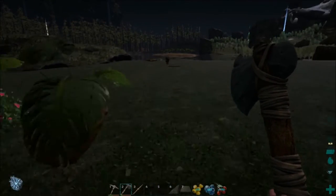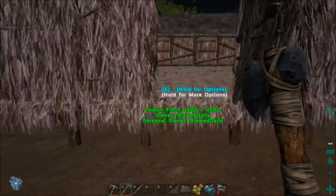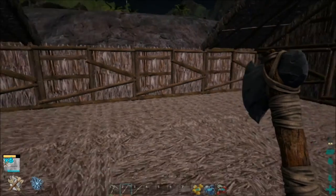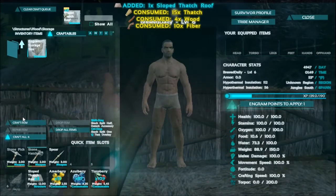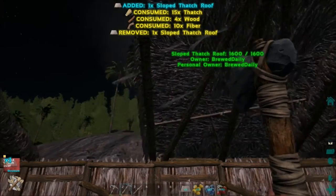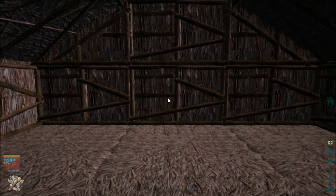I'll get a boatload of thatch here, and hopefully we can get the rest of the roof done. Once we're up to wood we can build our house very nicely. Might do — got plenty of berries on us. Keep those mejos for when we're taming. Need an egg farm for breeding later on. Try and want to get a really badass dino. Maybe tame up some real badass argies — that sounds good to me. Hopefully we've got enough for what we need here, we need six. Brilliant, we have enough. We'll call it storage box two — four of them. Sweet, we'll make four of them then. And now we are getting somewhere.